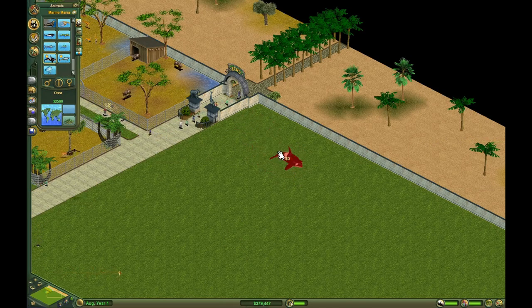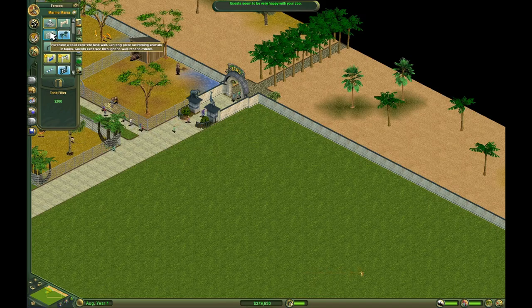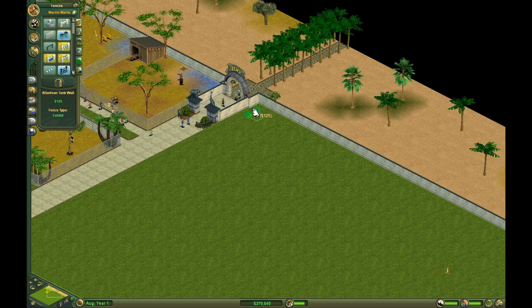I doubt I can get away with a 9x9 for orcas because they're pretty big. Look how big they are. Let's try something different. I'll put the tank filter here, building one away from the wall. Concrete edge, solid concrete tank wall... Atlantean tank wall. It's cheaper than the black bar and glass, which is the one I usually go for. Concrete edge and glass tank wall — that one's the cheapest. Let's do that.